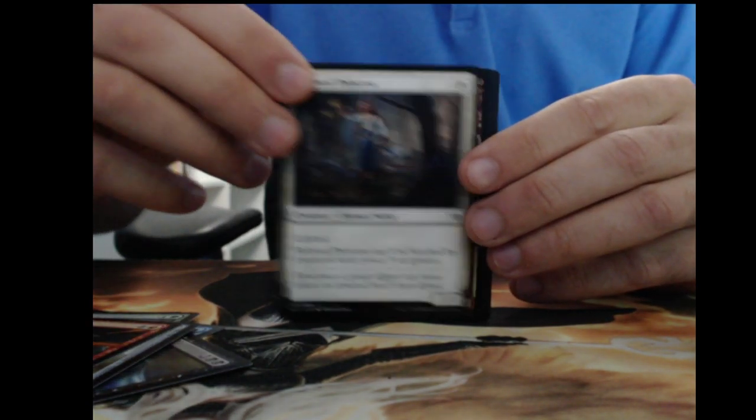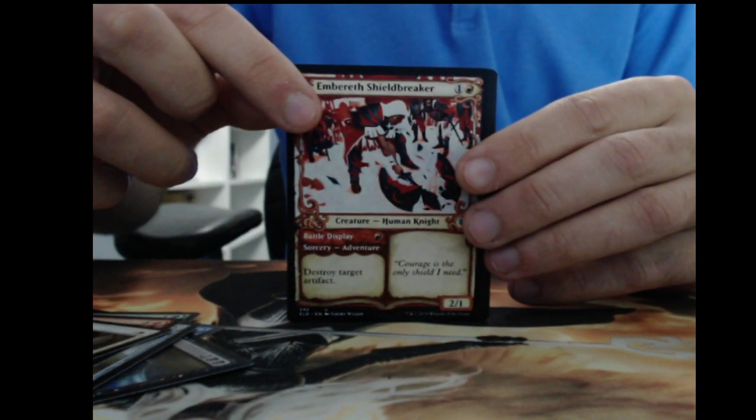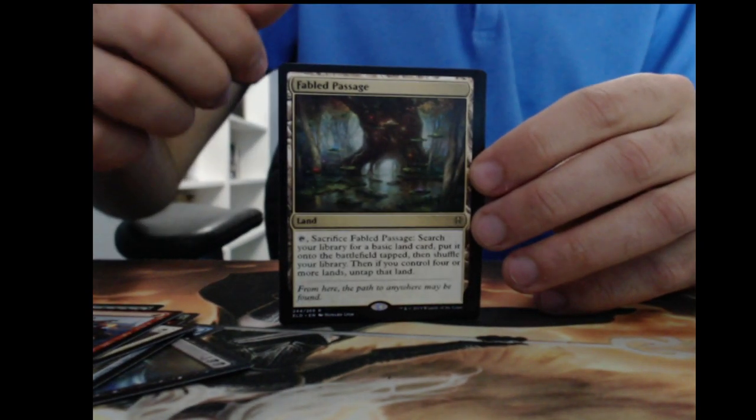Searing Barrage, Beloved Princess, another Shieldbreaker — very nice art on it — Dauntless, and Fabled Passage. We asked, we were rewarded. Three packs left — let's go, Oko Oko Foil Oko!